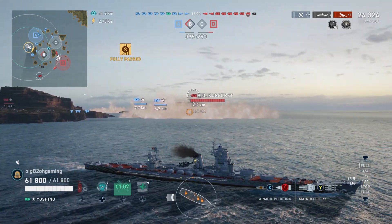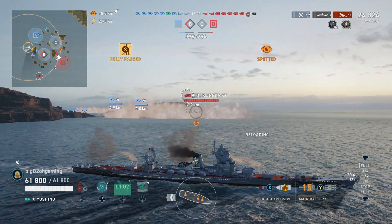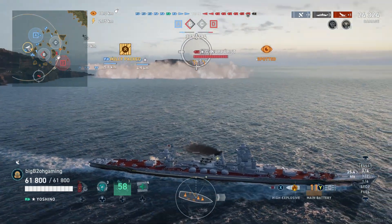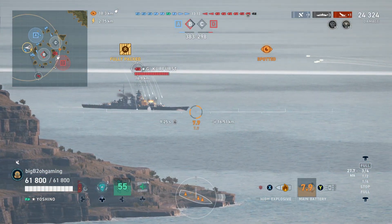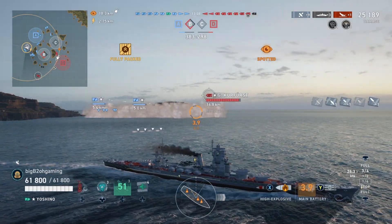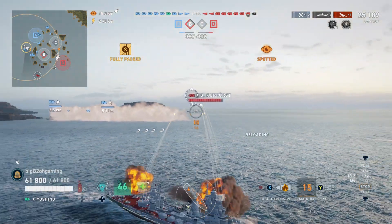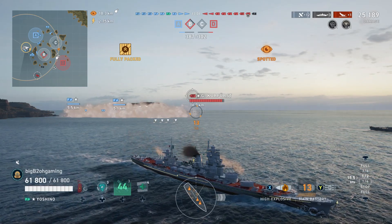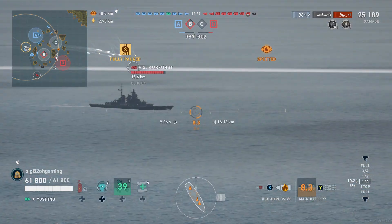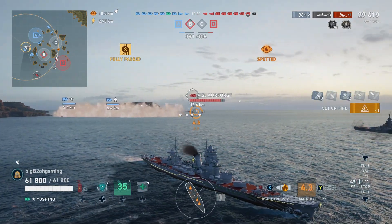I typically use the 20km torpedoes on this ship, mainly because it's a good complement to how you would want to play this ship — for the most part, you want to be angled away in front of an enemy push. I can stay at a decent range and still make use of these torpedoes, using them as a zoning tool, flooding a flank with torpedoes and forcing the enemy to either stop pushing, or if they keep pushing, chances are you will land some torpedoes.